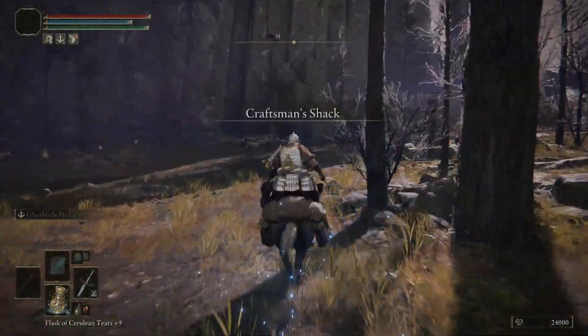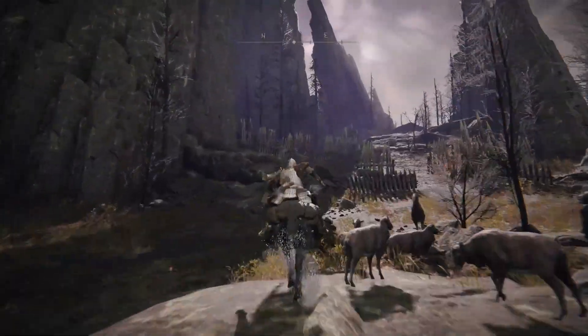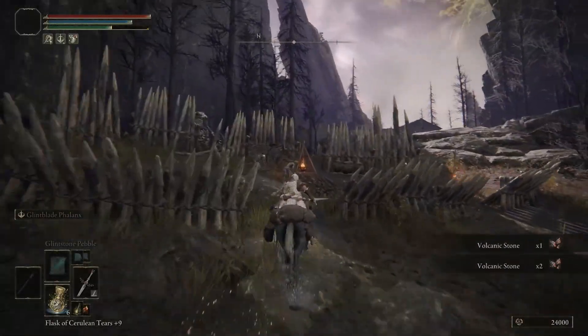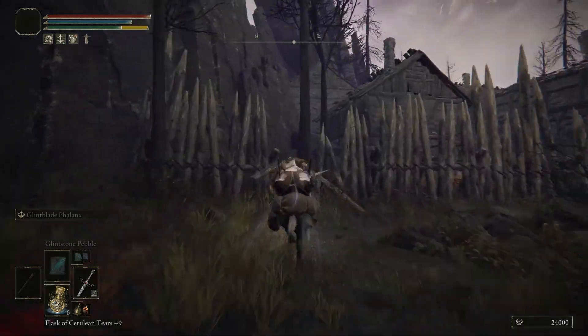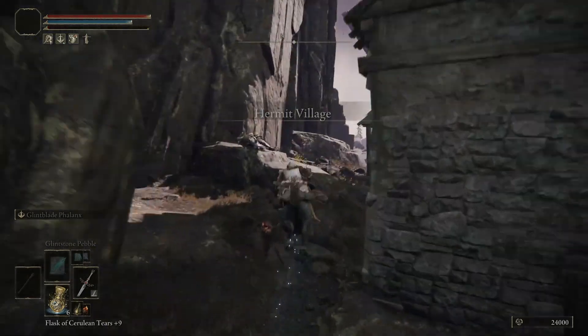This memory stone will be dropped by Demihuman Queen Maggie, an optional boss in the north-eastern part of Hermit Village in Mt. Gilmore. Memory stones can be used to increase player sorceries or incantation memory slots.